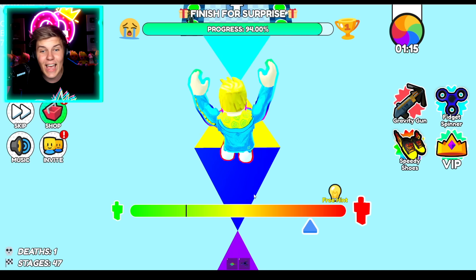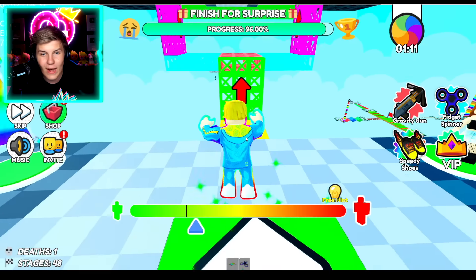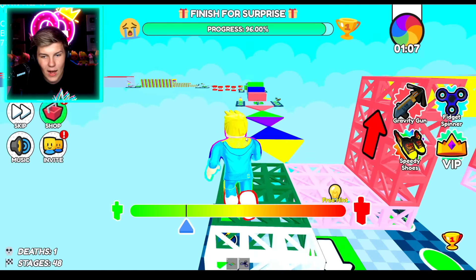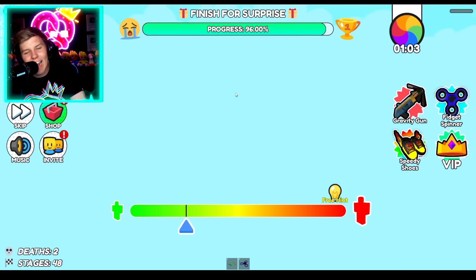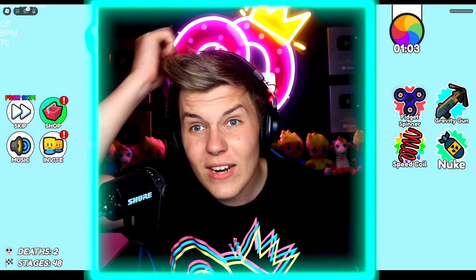TNT, TNT, TNT — right through. Do not touch the cactus to avoid damage. So we've got to be small because we cannot touch the cactus. We want to go right through there and we're super duper close — we've only got four more stages to complete this obby and become a hacker.